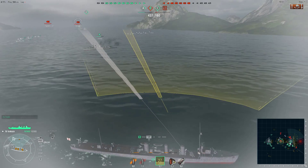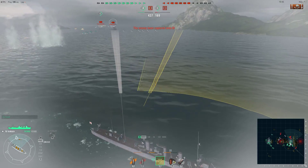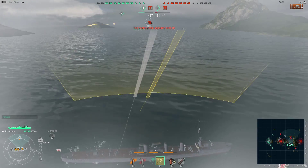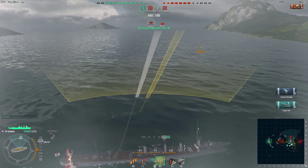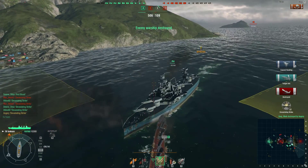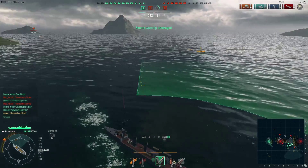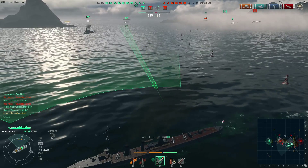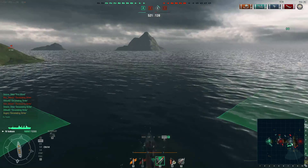I spotted an enemy cruiser and the Kuma in front of me is firing away at it. It's only an Omaha — if it was a Cleveland class I'd be a bit worried. I turn to give the Kuma space to manoeuvre, then get on the other side of it, and I'm just going to try and sneakily cap B. All the cruisers are keeping this enemy cruiser busy. At this point I looked at the mini-map and realised that basically my entire team is also charging into B.